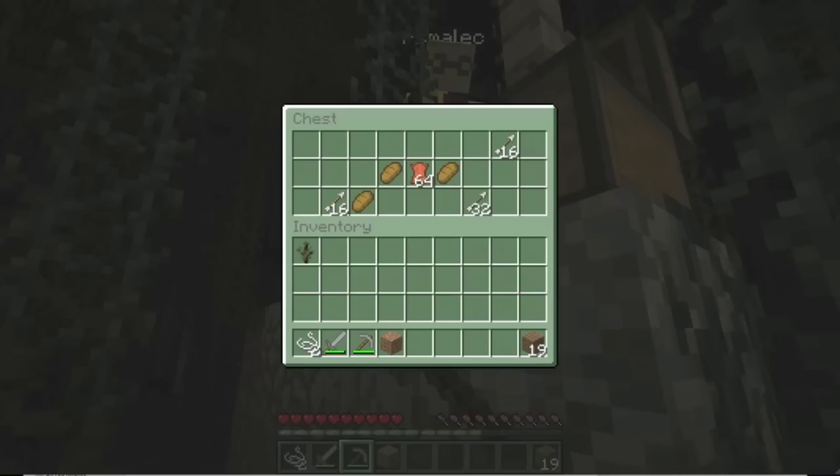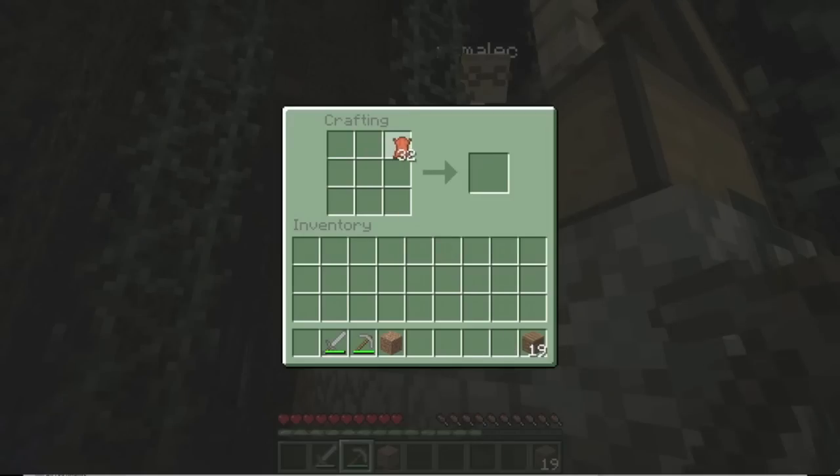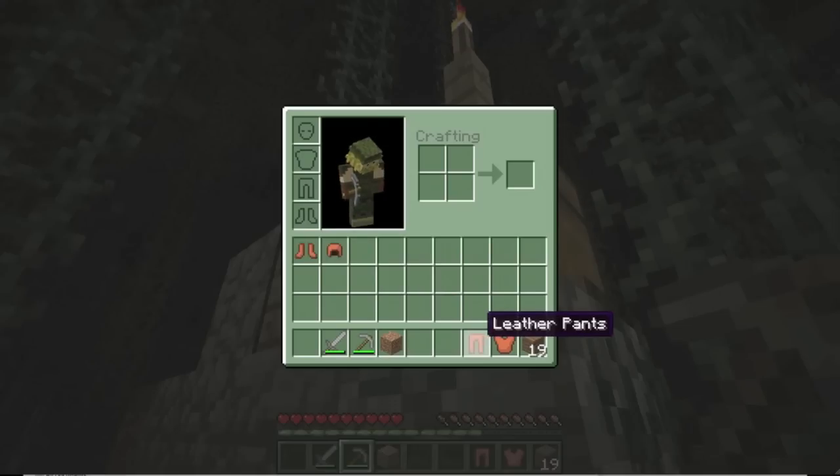We want to make full sets of leather. I grabbed half of it and one bread. I no longer have my bow, but I put two string in there. So we just need one more. I tried to shift-clicking armor again.